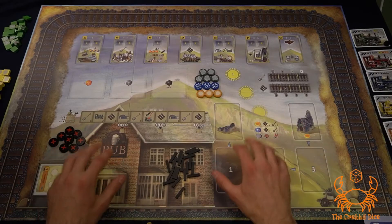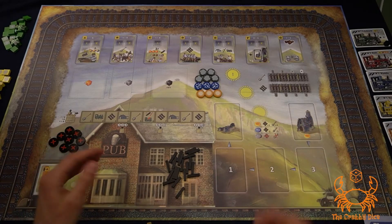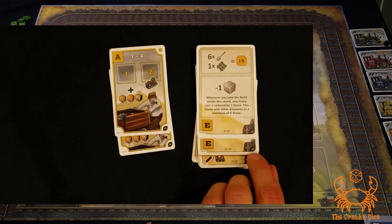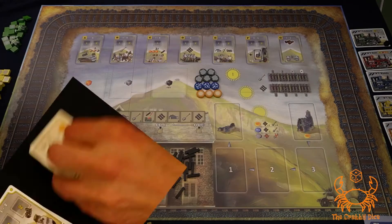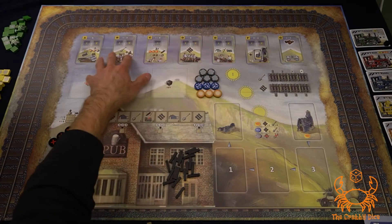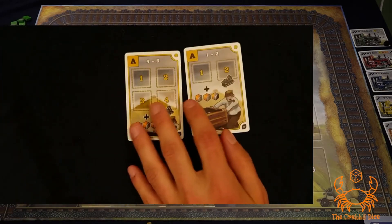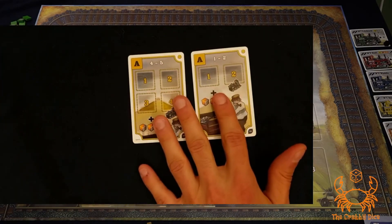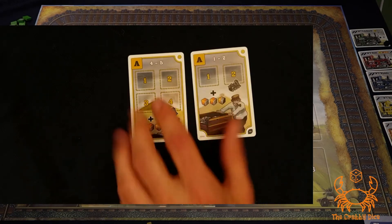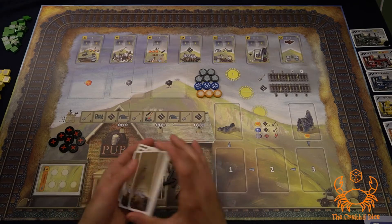Base game setup. I'll set up the game for three players. First, pick the side of the board you want to play on — they're functionally identical. Next, grab all the cards with 'SD' on the bottom right-hand side. Then update the action overlay section for three players. We don't actually have to change anything, but for fewer or more players you use these cards to increase or reduce the amount of worker placement spots per action. Next, grab the track cards and give them a shuffle.